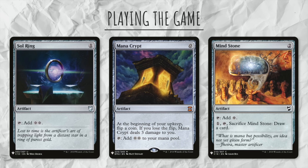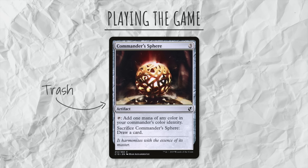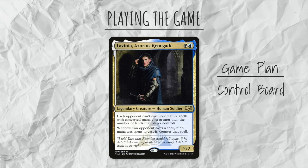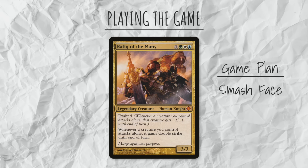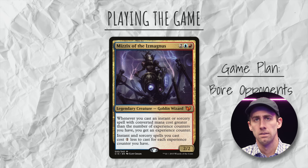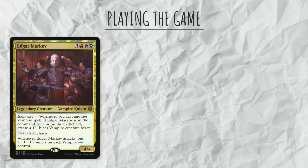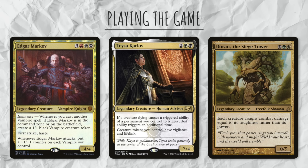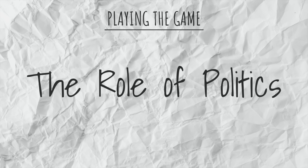Other than Sol Ring — and I guess Mana Crypt if you want to flaunt your wealth — ramping on turn two is what you want to do. From there, it really depends on your commander and deck. If you're running a control deck, you're looking to control the board. If you're running a Voltron deck, you're going to suit up your commander and kill through commander damage. And if you're running a storm deck, your goal is to take a 20-minute turn in order to bore your opponents to the point that they concede. A big thing that plays a part in pretty much every commander game is the role that politics play — unlike other formats, Commander is multiplayer, so if you get to a dominant position too early, the other three players are going to team up against you.